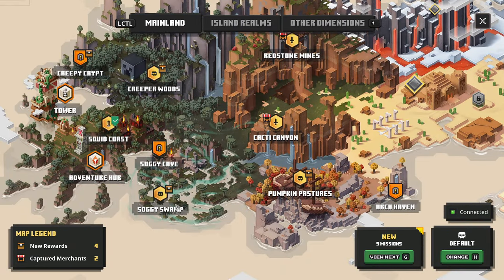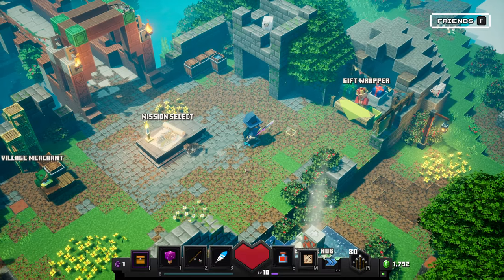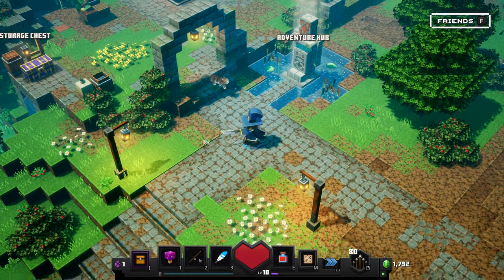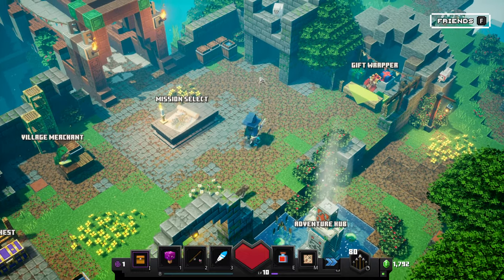That's going to be it for today's episode. We just finished Soggy Swamp, and Soggy Cave is going to be the next secret mission. We could go ahead and do it now real fast if you guys are down — I think I'd be down with it. Should we do it? Nah, we're not going to do it. We'll check it out next time. I believe it's a short mission, so we can definitely get it in the next part pretty easily as well as doing a full other mission on top of it. Thank you guys for watching, I appreciate it — we'll catch you in the next one. Peace.